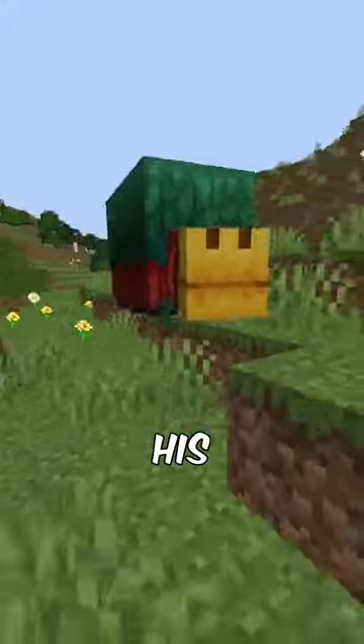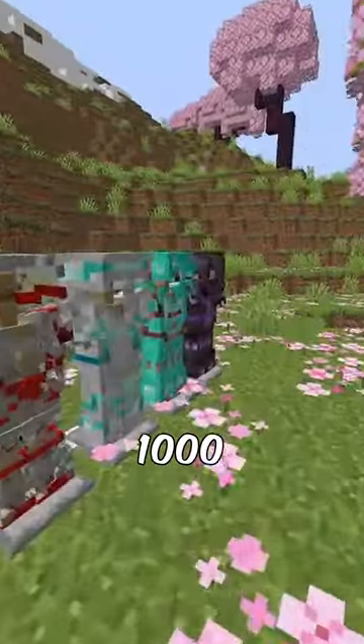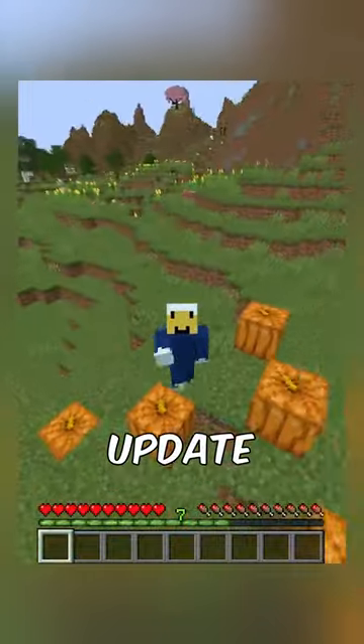We got the sniffer with his egg and the pitcher plant. We got armor trims with over a thousand variations. We got camels, almost the same as horses. Last but not least we got archaeology and this block. I honestly think it's a great update.